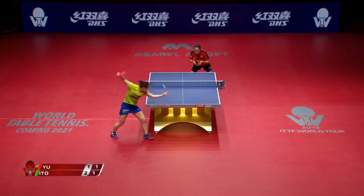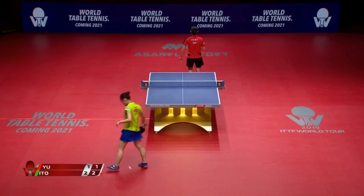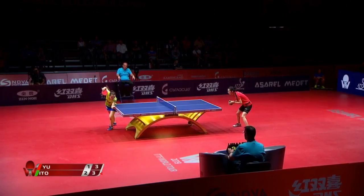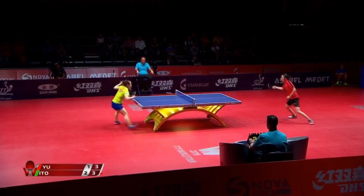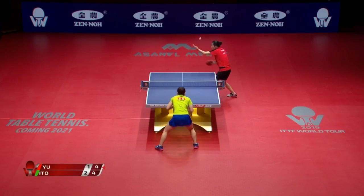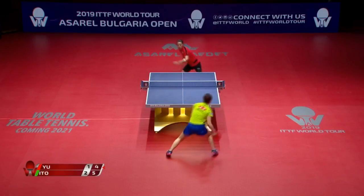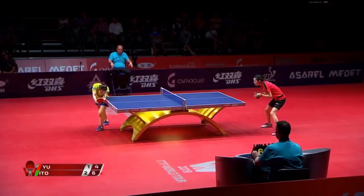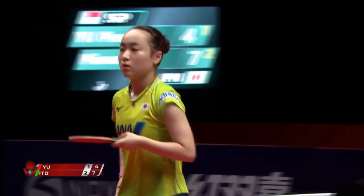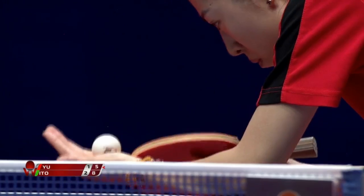Rarely would I recommend a shockingly low percentage shot. Here comes scorpion tail — that punch is so effective. Not much you can do against that. Even though Yu-Mung Yu missed, the ball started to drop too much near the back edge of the table — no room for comfort. Shot blocked but hit inside out. Very beautiful game to watch.